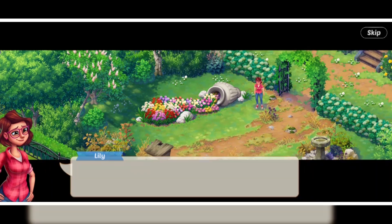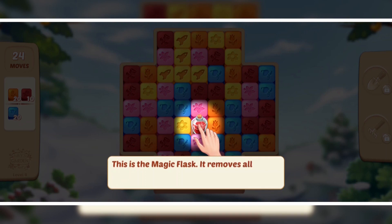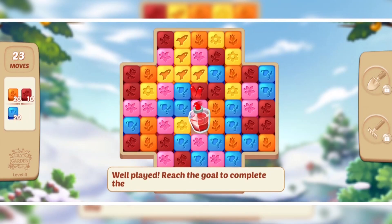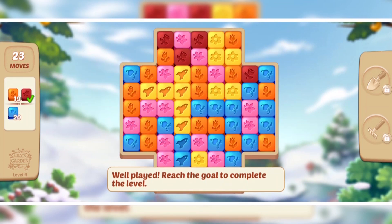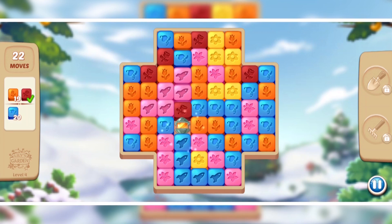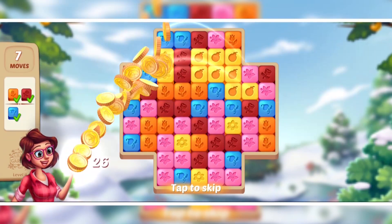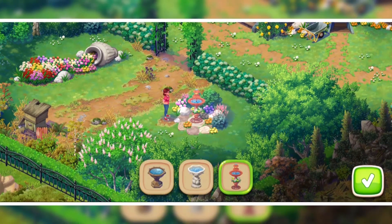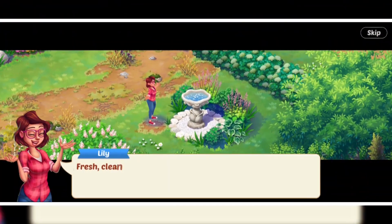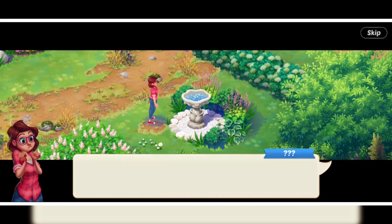Moving on, we now need to replace the bird bath. This time there's a magic flask — it removes all the same color tiles from the board. Wonderful animations and wonderful effects. Level complete! We're going to replace the bird bath with a white one to match the theme. Super adorable!